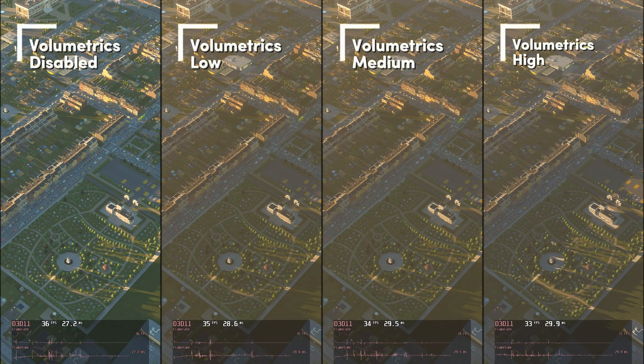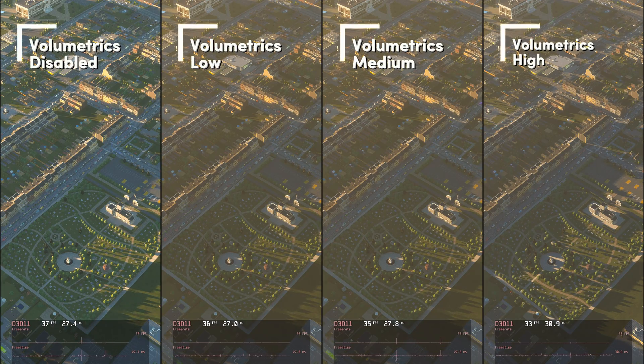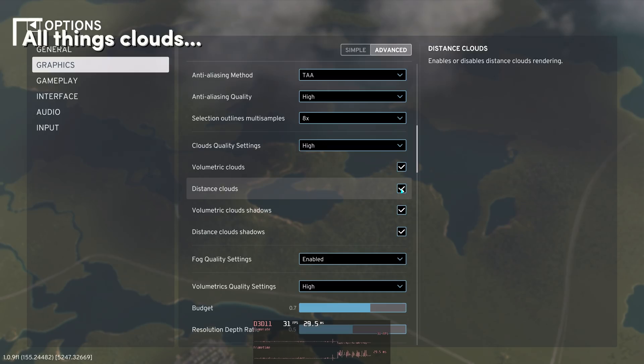Volumetric lighting is up next. This morning shot has a nice foggy look to it — with the low volumetric setting I can relive those foggy mornings just as well as with the high setting. I don't really see a difference between medium and low, but I choose low for the chance it might run slightly better. Coming from high to low, it improves FPS by about 8% with almost no graphical impact. I wouldn't turn the setting off — there's almost no FPS win and you lose the nice effect.